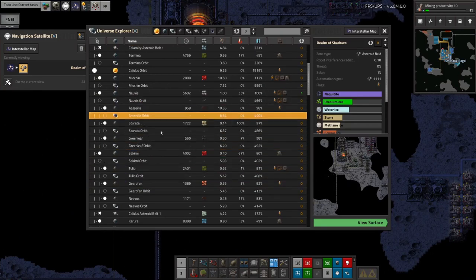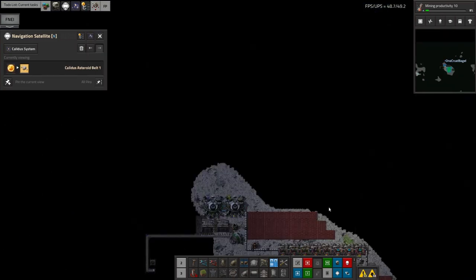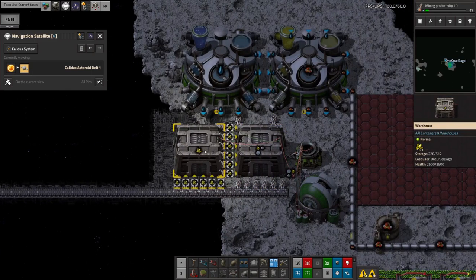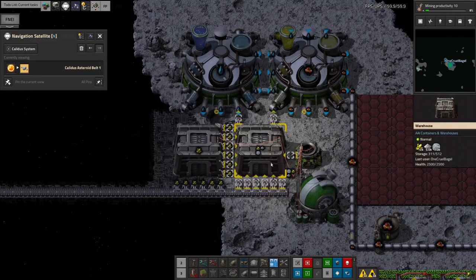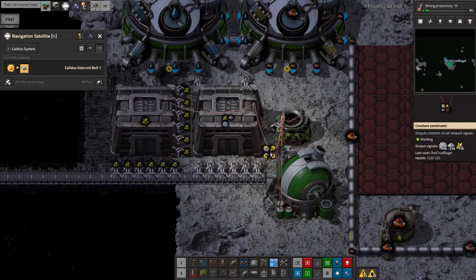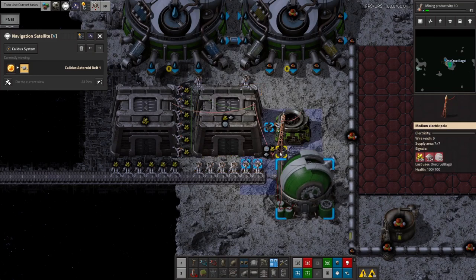Similarly in Kalidus Asteroid Belt 1, I've put down a second warehouse here that now fills up with Sulphur. Using these inserters it will pass over whenever there's less than 10,000 Sulphur in here, so there's always room for the iron and for the ice in this warehouse. Any extra Sulphur will go into this one and will slowly be moved across. Everything will just carry on working and there's plenty of room here — it's all linked up. We've got the feedback system saying we want to have 15,000 at all times; at the moment we've got more than that, so we won't be bringing any more Sulphur out here.